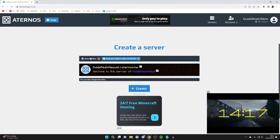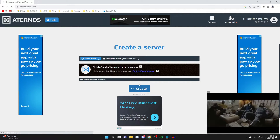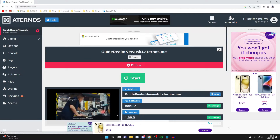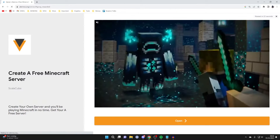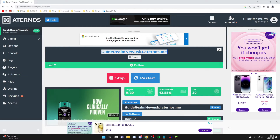There are going to be ads because they've got to make money, but you can choose if you want a Java or Bedrock server and change the name. Hit create to get started quickly. You can change the software and version, then start the server. Accept the EULA and watch a quick ad before the server launches.